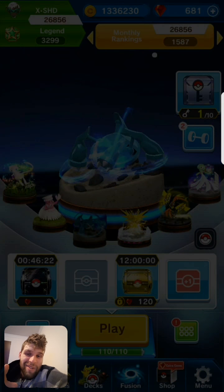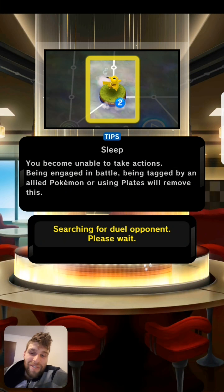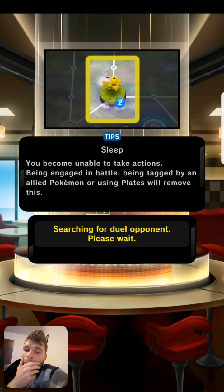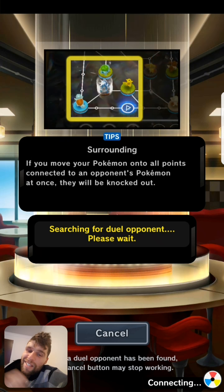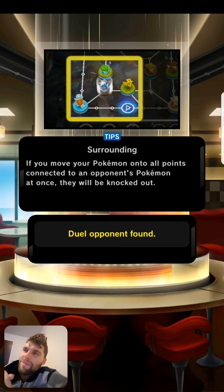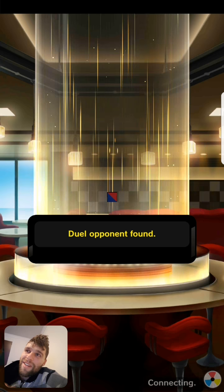Hey everybody, had a little sneak peek of that deck right there. Metagross — I've added him in just to see how he will run, thanks to X-Defend in X-Clan. He chucked him into his deck and I remembered: oh that's right, he got that buff — now he's doing 100 rather than 90.